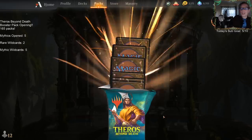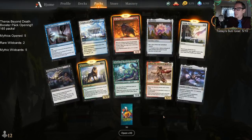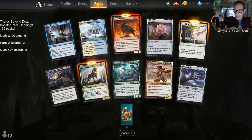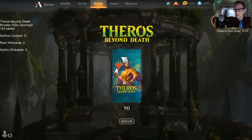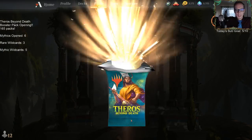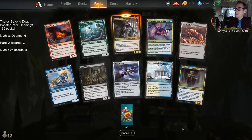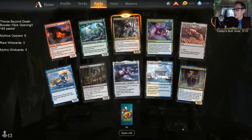We're 65 packs in with 100 more to go. Just one mythic — the Ox — plus one rare wildcard I missed. Just one mythic again out of the next 10, but another Dryad. I really like this card.